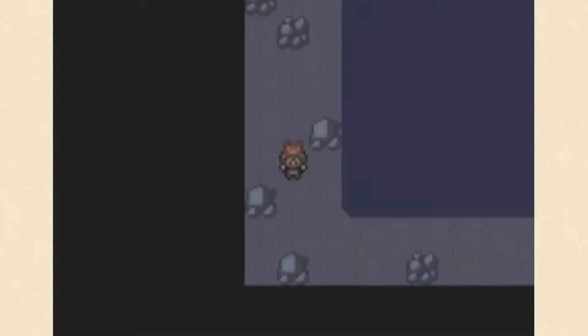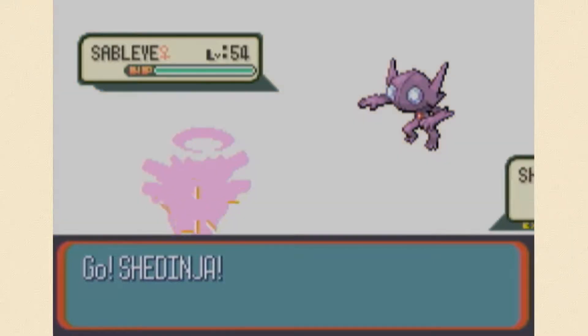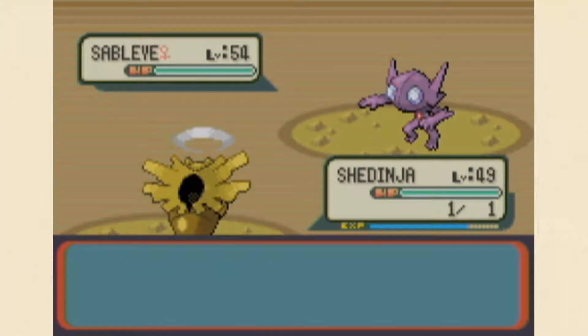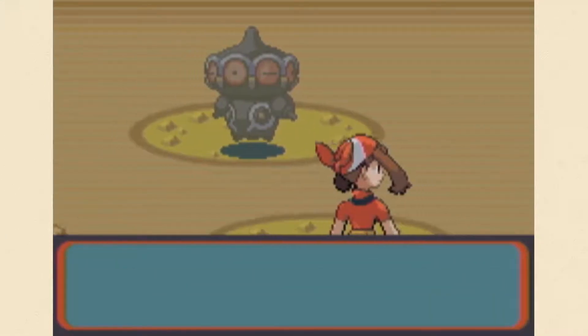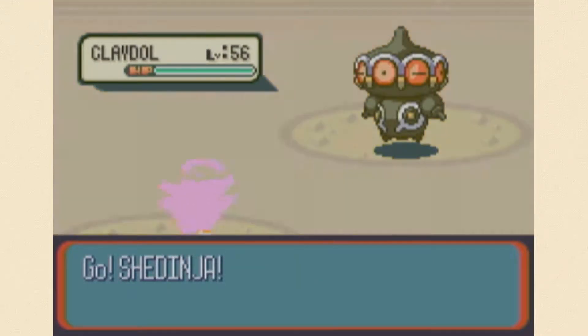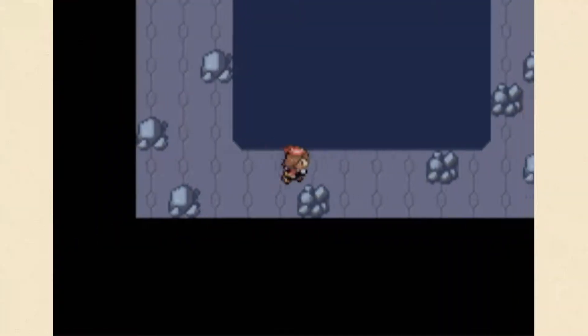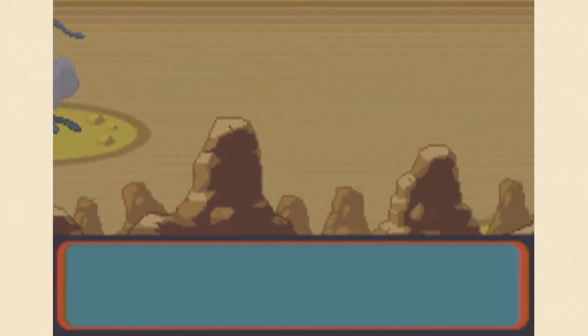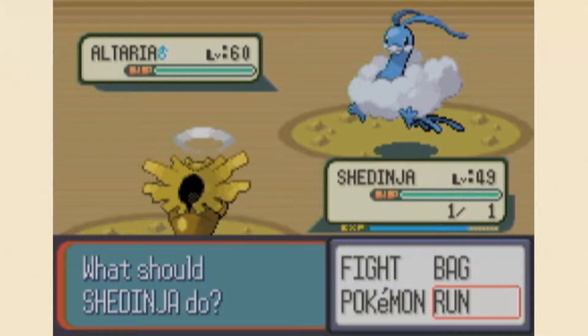You saw it in the video title - that's right, our last legendary is Rayquaza. I don't actually get to it if these encounters will let me get there. Holy shit, leave a person alone! There's the Altaria I was talking about - and holy shit, level 60!